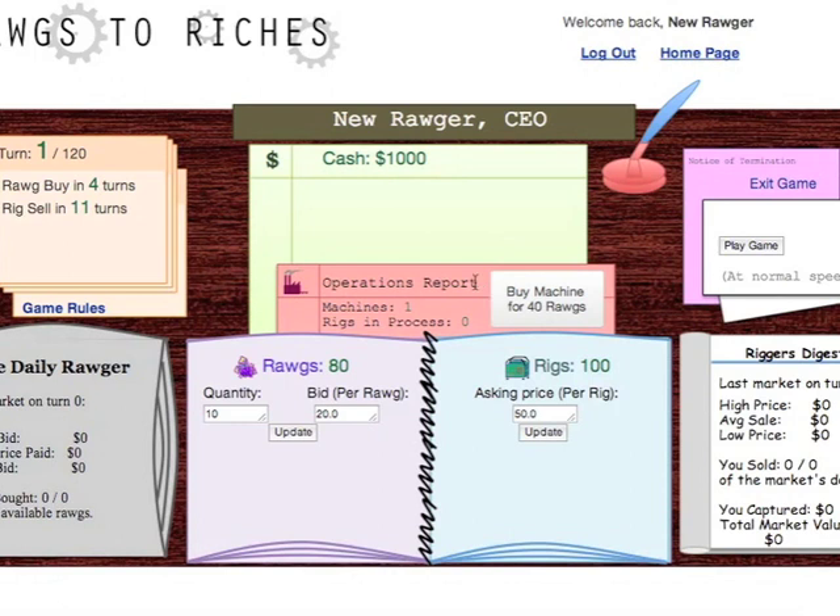During the course of the game, your most important decisions are Rog Bid Quantity, Rog Bid Price, and Rig Asking Price. Don't forget to click the Update button in order to save your decision. You can buy extra machines with this button here, and start and stop the game, if you're the administrator, with this button. Everything else will update automatically and will give you information to help you make the best call during the course of the game.